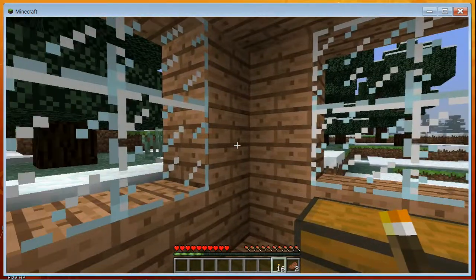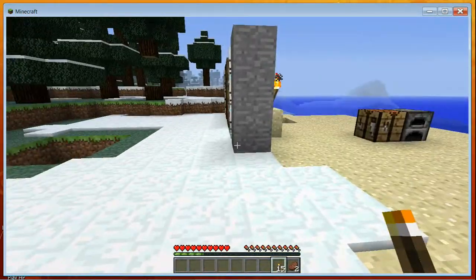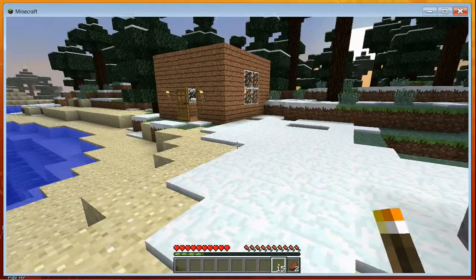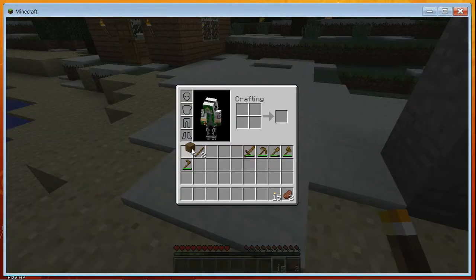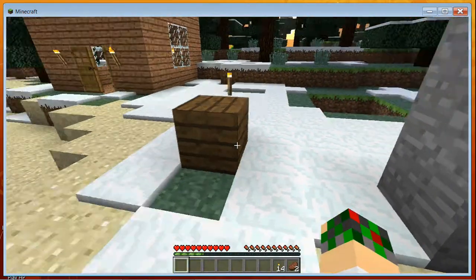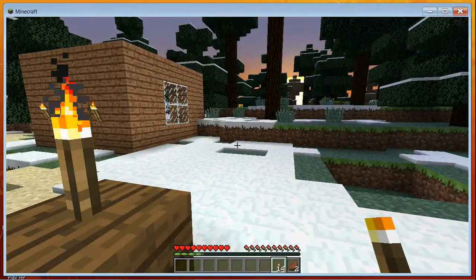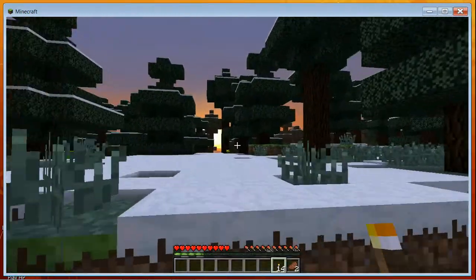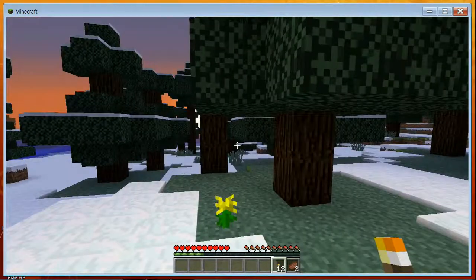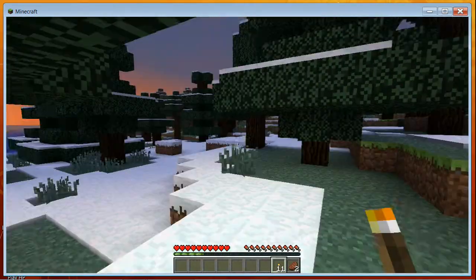Torches are really important because they can serve as a breadcrumb trail when you're exploring. You can stick a piece of wood or stone down and place a torch on top of it, then keep going and place another one further along. That way, if it's dark, all you have to do is follow the lights to get back.